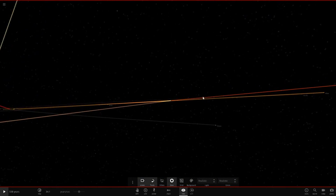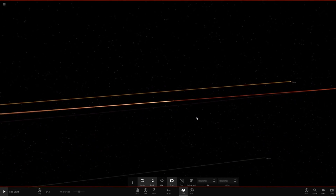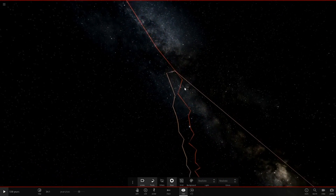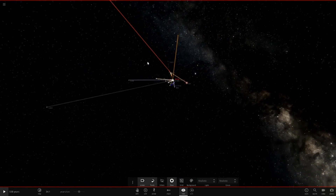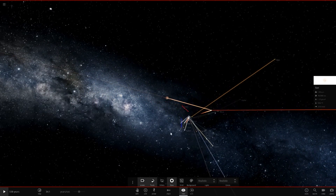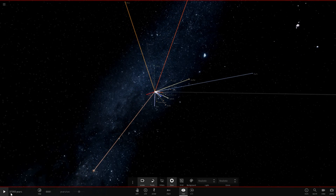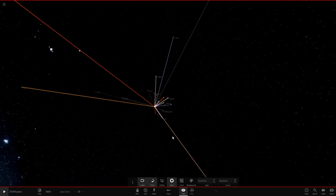The Sun and Mercury have now ejected each other — the binary orbit is broken. It looks like Mercury was traveling so much faster than the Sun that it got ejected outward. Let's zoom in on that break point. The whole solar system is over. It lasted about 36,000–37,000 years before complete destruction.